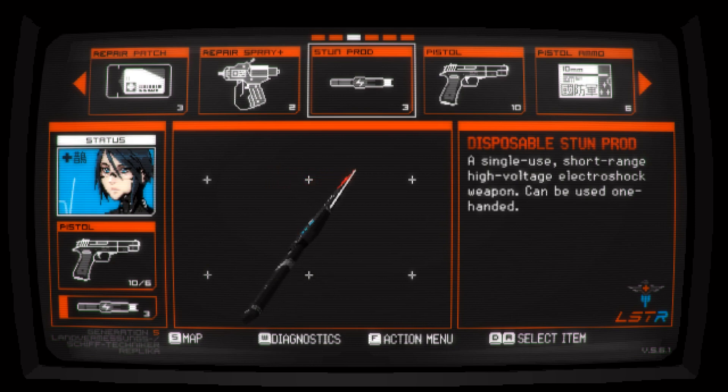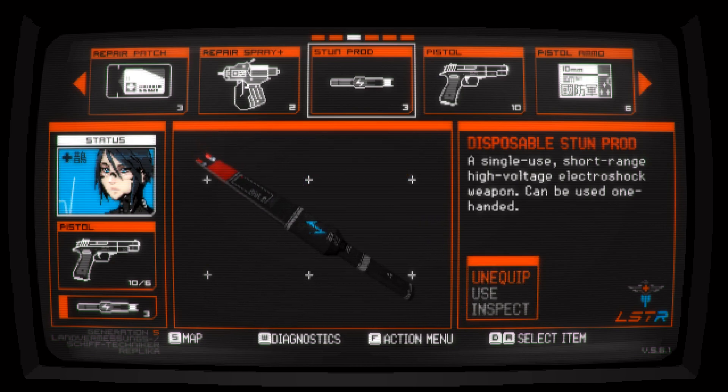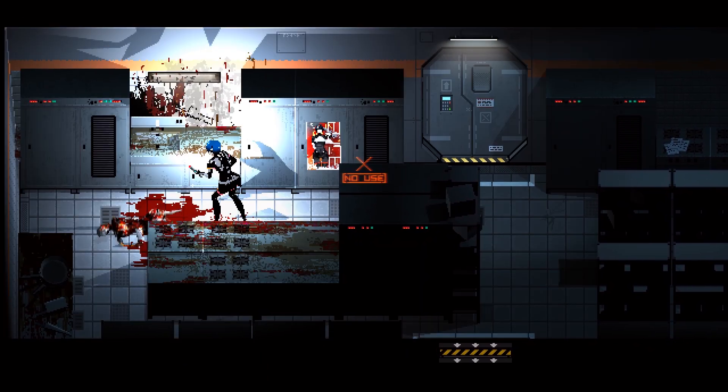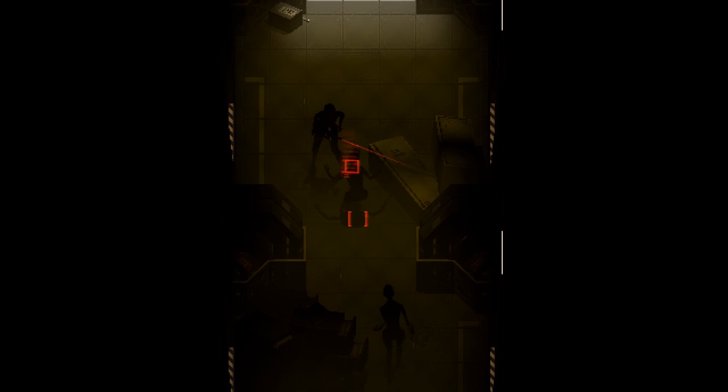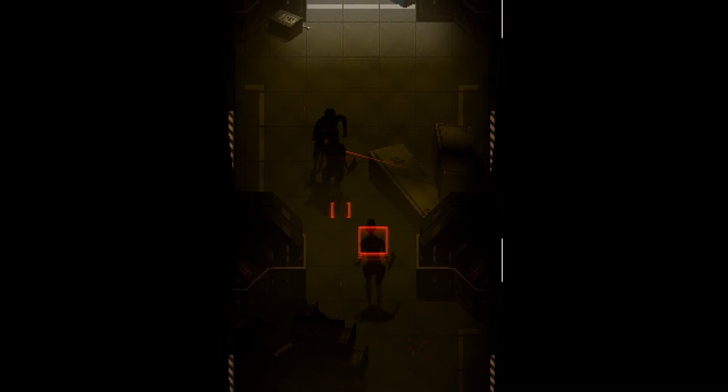Stun prods are another tool slot item, and while they're intended to be a defensive tool, you can definitely use them aggressively. Stun prods will typically knock any enemy to the ground immediately, giving you a free stomp to down them for a long time. Since the electricity from stun prods also arcs to nearby targets, it's a great item for piercing through a room that's very crowded with enemies — though note this feels a little unreliable, and you'll need to make sure every enemy you want to zap is very close together.